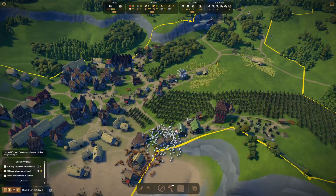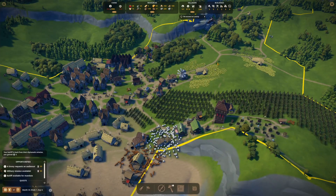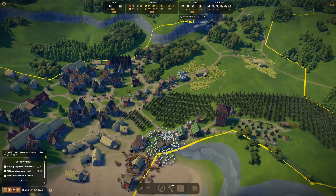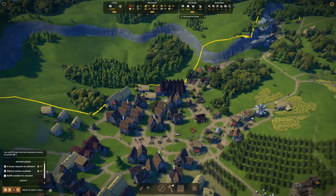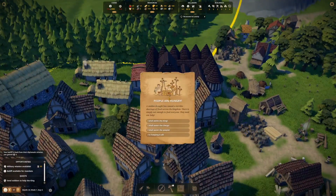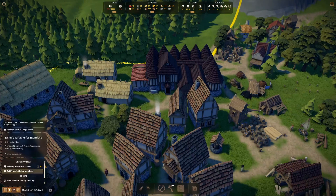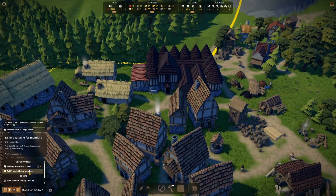Hey everyone, this is Annabella Figg and welcome back to Foundation. We are back on our coastal map. Right now we have an envoy requesting an audience, so we'll see what we can do for them. We're going to help the clergy — they need five bread, so we can do that. We'll deliver our five bread.